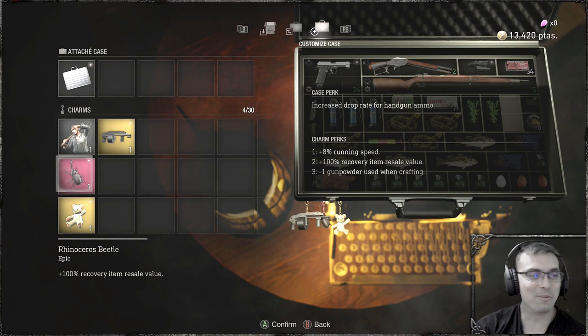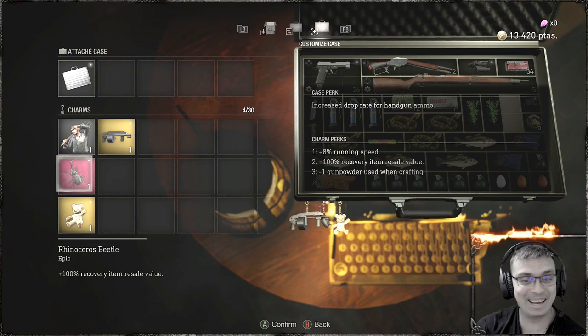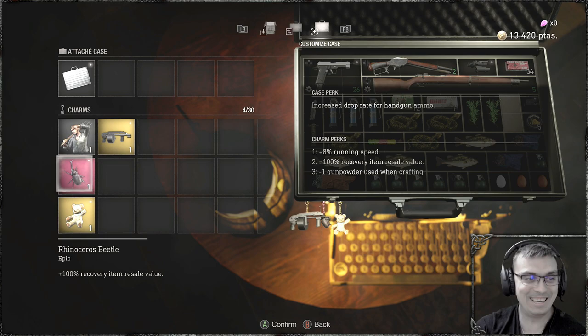Hey, what up Z-Clan and everybody else. How you doing? I hope you all doing good. Welcome to my Resident Evil 4 video. In this video, I'd like to show you how insane this rhinoceros beetle charm is.